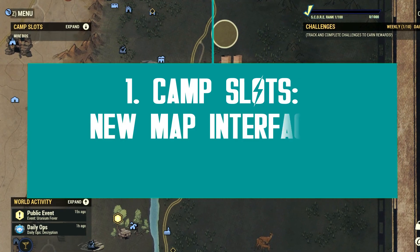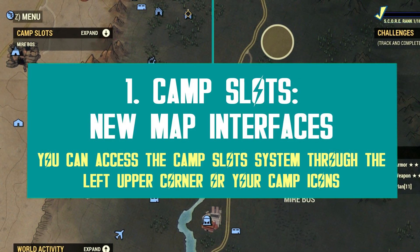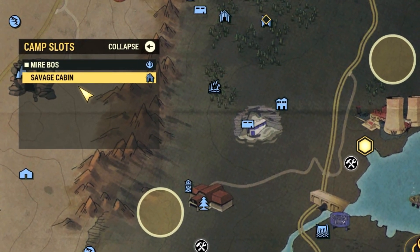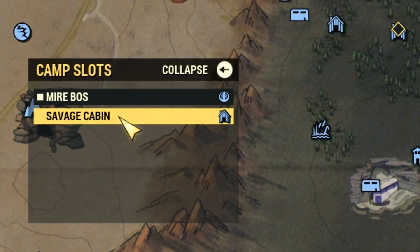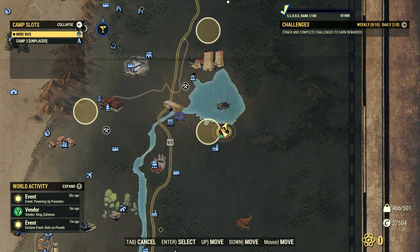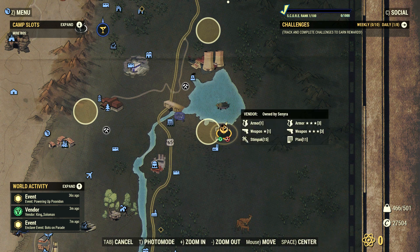I will start from the very beginning. The camp slot system is being added through a new interface, accessible through the world map, with a small new window in the upper left corner where you can access and manage your camp slots, as you can see in the footage. Everything is very easy and straightforward, and the best part is that you can access most options through your own camp icons too, so you have two ways to get the same actions done.